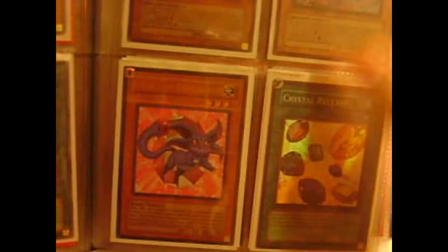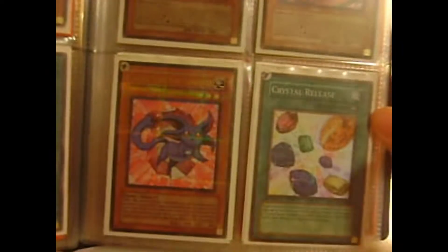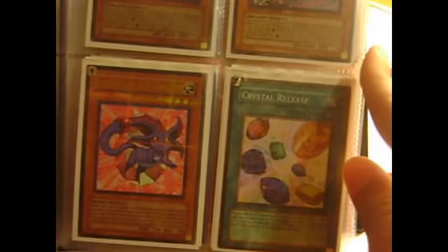Three Super Shuras, Destiny Anaplasma. Three Crystal Beast Sapphire Pegasus — an Ultimate. Ancient City Rainbow Ruins. Two Secret Rainbow Dragons. A Hobby League Crystal Beast Ruby Carbuncle. Crystal Release. Three Crystal Trees. And a Feature Fusion Ultimate.